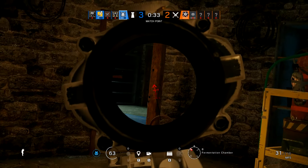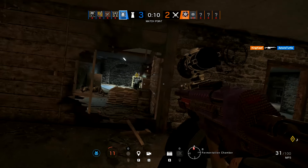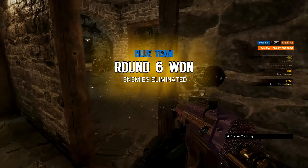My next tip is when you die, stay calm and give your teammates some good callouts. On the clip above, my teammate died — it was a 1v1. He gave me a callout exactly where the enemy was, how much health he had, and look — I won the round. Got that last kill.